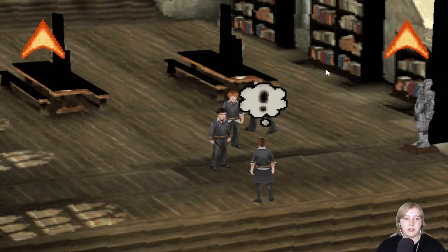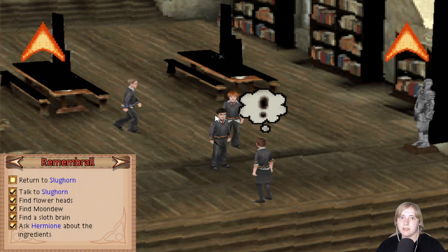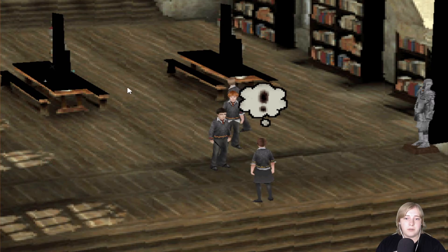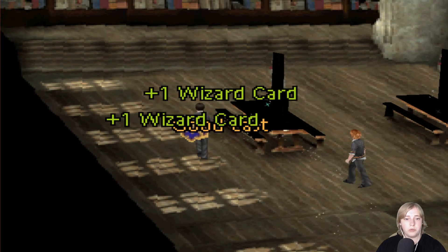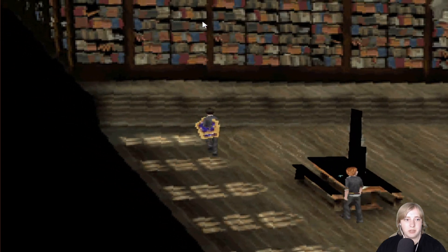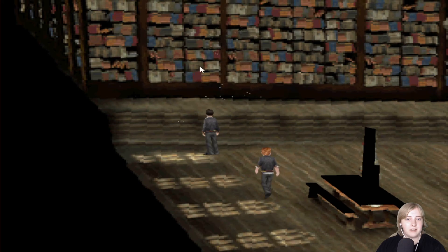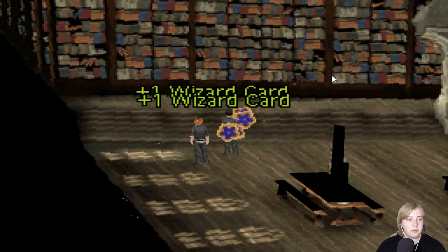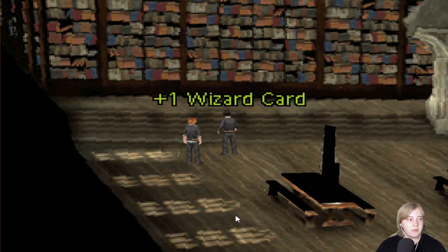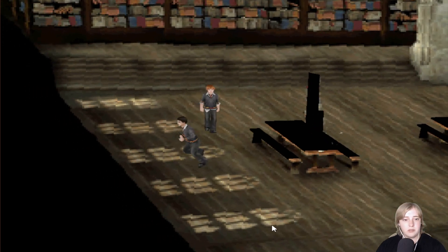Okay, so we are done now. Does that mean we're going to Slughorn? We will do that. I'm just gonna check if there's... ooh. Good cast. Well, thank you very much. And this area has completely sealed off. What the heck. Can I take from them? I guess. But not all of them. I can try for most of them. Okay, let's return to Slughorn, shall we?